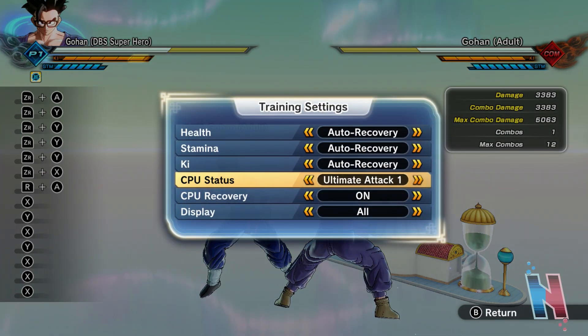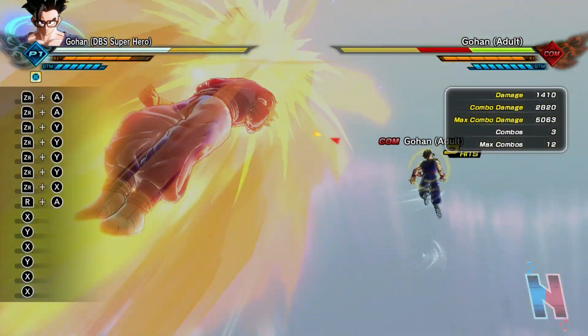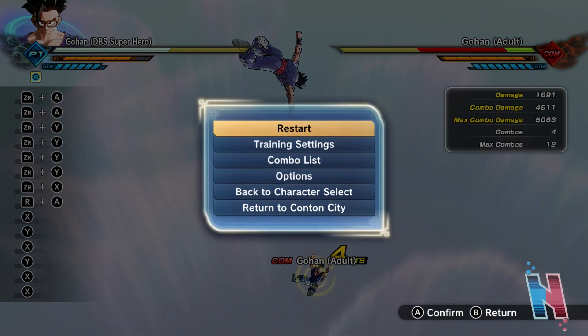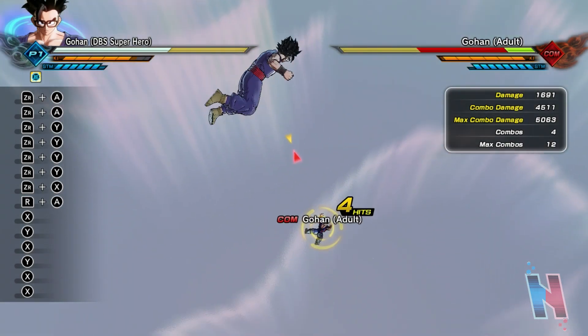Let's go to training settings and set AI to normal. 4,511 — not bad. Also, did he always back off when he did Burst Rush? I don't think so, I could have sworn it's just like an instant combo.